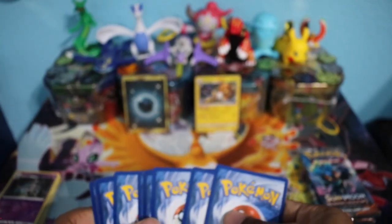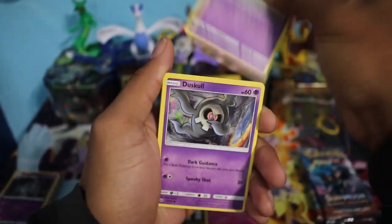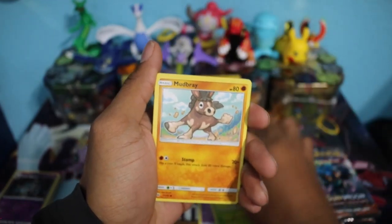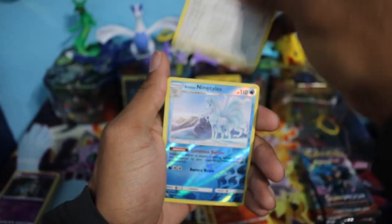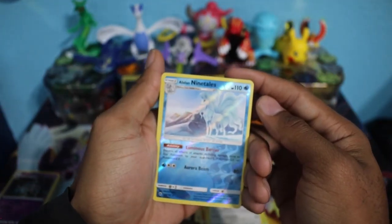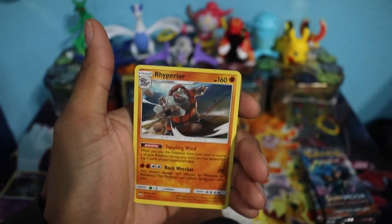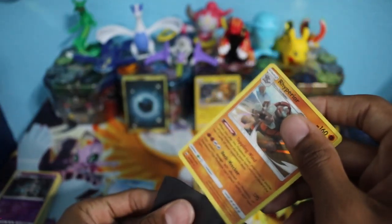We have another Marshadow pack. Cards include Morelull, Espurr, Duskull, Oddish, Mudbray, Lightning Energy, Rhydon, Charmeleon, Bouffalant, and an Alolan Ninetales Reverse Holo Rare. And we have a Rhyperior Holographic Rare — so two rares in one pack, we'll definitely take that. We'll put the Alolan Ninetales back here as well.